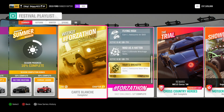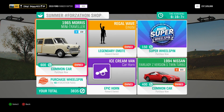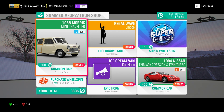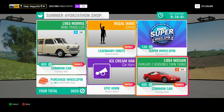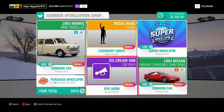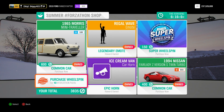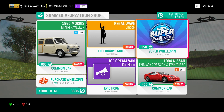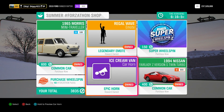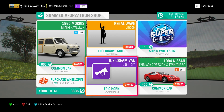That concludes Carte Blanche, giving us 200 Forzathon points and 15% towards our summer season. Let's check out the Forzathon shop. Up for grabs this week: the 1965 Morris Mini Traveller, worth 600 Forzathon points — a festival players exclusive, so if you don't have it, now is the time to grab it. The second car is the 1994 Nissan Fairlady Z Version S Twin Turbo — a very cool car — 400 Forzathon points, also a festival players exclusive. We also have the Regal Wave and the Ice Cream Van Car Horn at 100 Forzathon points each. And if you've got spare points, grab a normal wheelspin for 40 or a super wheelspin for 150 Forzathon points. Not a bad Forzathon shop — for brand new Forza Horizon 4 players, you've got two festival players exclusive cars, though it does bring the value down in the auction house.